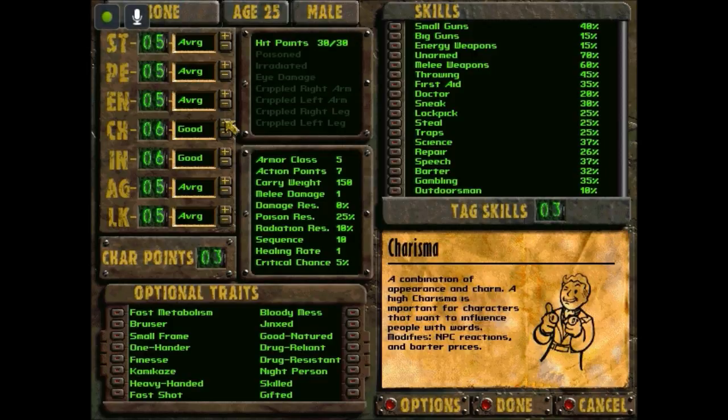I want Charisma a little as well, because I'm trying to make a somewhat diplomatic character who can talk her way through things if possible — not overly much. Charisma: a combination of appearance and charm, it modifies NPC reactions and barter prices. That's always a good thing — things will be a little cheaper. Though from what I read, your reputation will override your Charisma anyway.